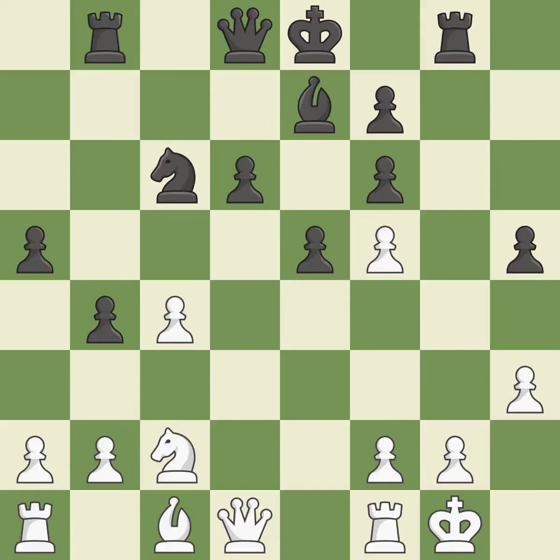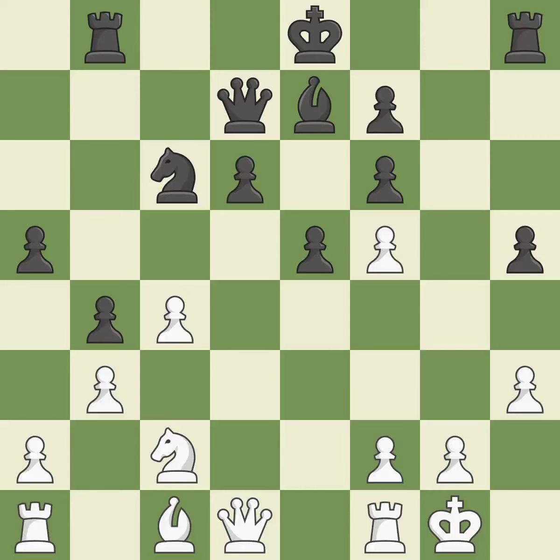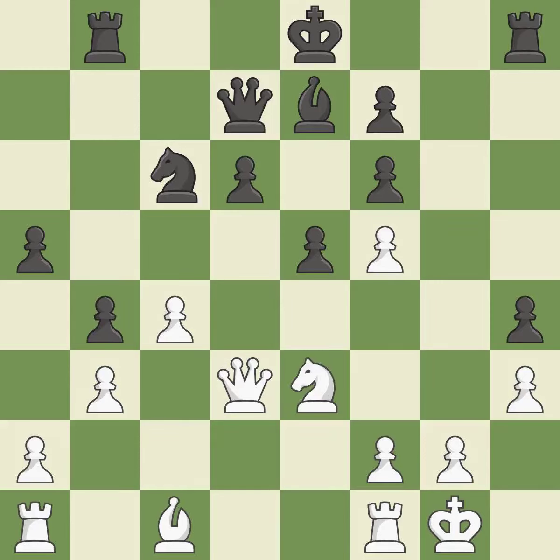The attacked pawn is protected — quite good. While not a mistake, that is also not the wisest course of action — good. By doing this, a queen moves off of its beginning square and into the action — ideal. The attacked pawn is protected — quite good. That's a decent move. The knight can now control more squares as a result — good.